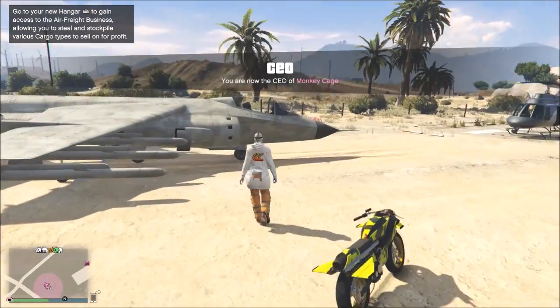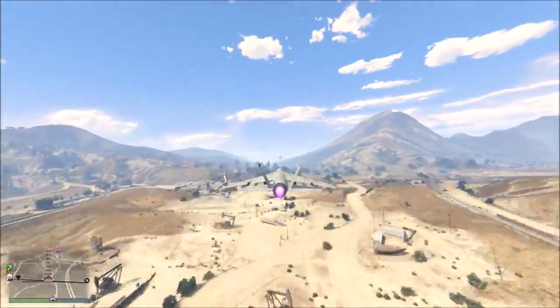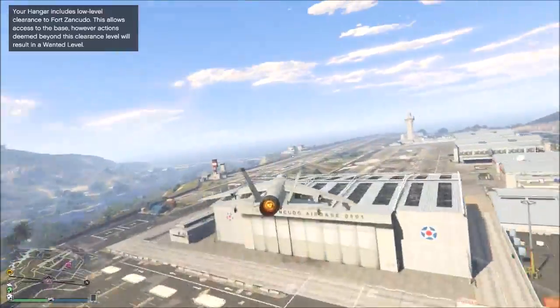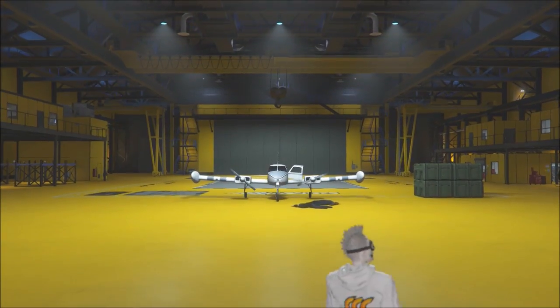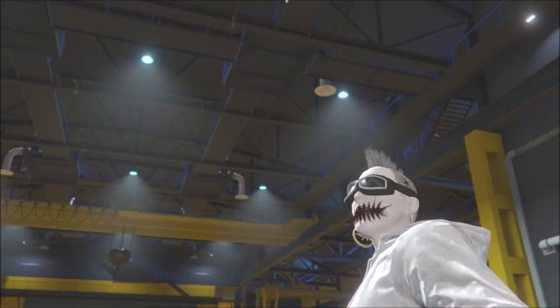I took my Hydra to head over to the hangar. You'll have a small blue circle in front of the hangar where you can enter it. One thing I immediately noticed — and I'll get to that later — it gave me an option to go into the hangar with the Hydra, which means you can customize your Hydra and make it a personal vehicle.